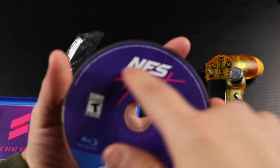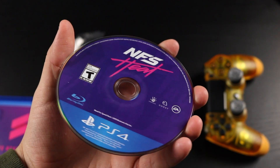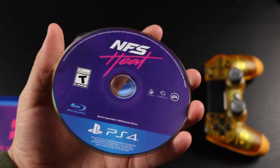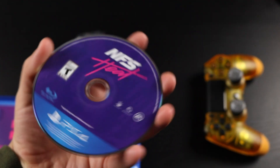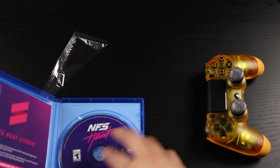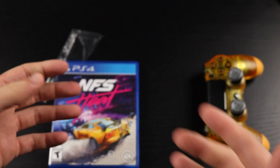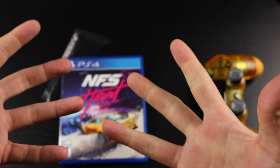Here's the game disc — nice coloring on the back, PS4, Need for Speed Heat. Pretty cool. That's pretty much it for this quick unboxing of Need for Speed Heat. Going to put it to download and get to playing right away. Hope you guys enjoyed it — please consider subscribing, like the video if you found it useful, and I'll catch you guys in the next one. Take care.